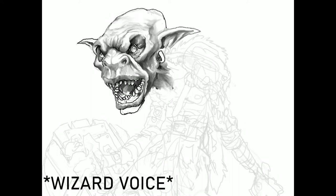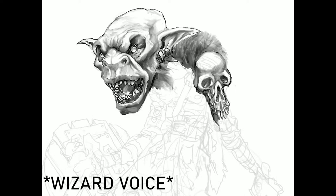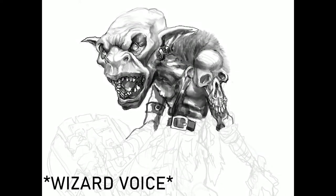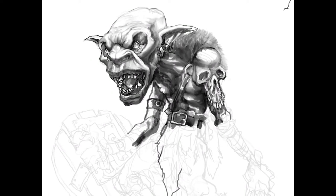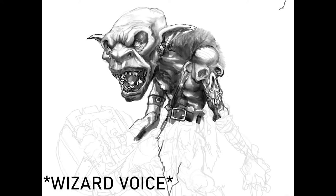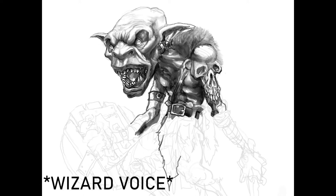Their foreheads slope back, and their eyes are usually dull and glazed. They will always walk upright, but their arms hang down almost to their knees. Their skin colors range from yellow through any shade of orange to a deep red. Usually a single tribe has members all about the same color skin.